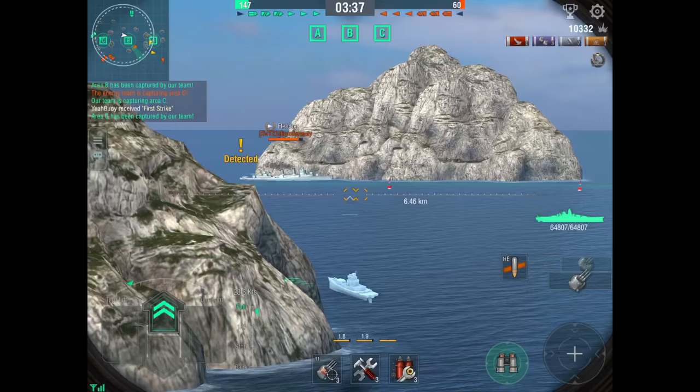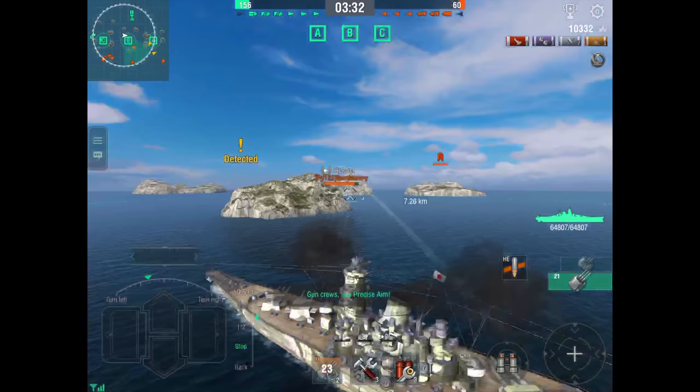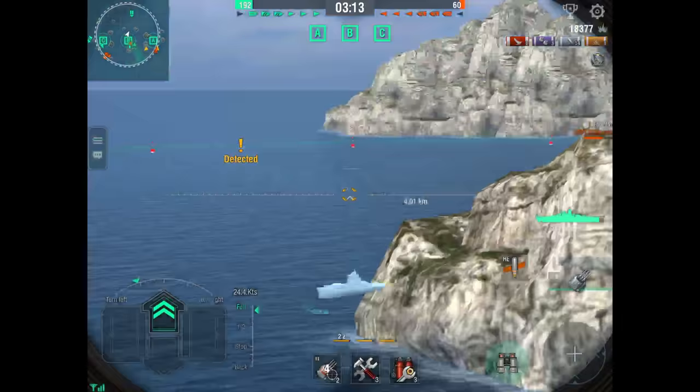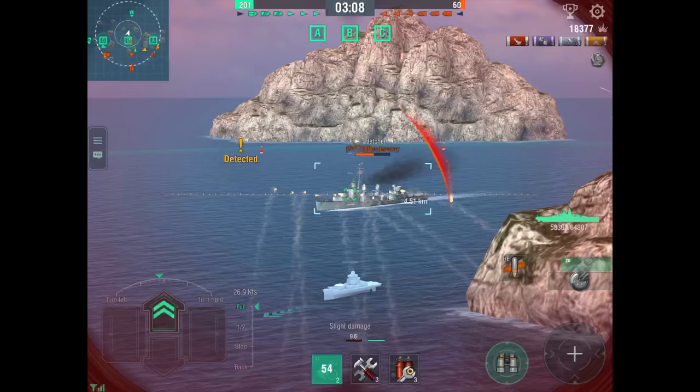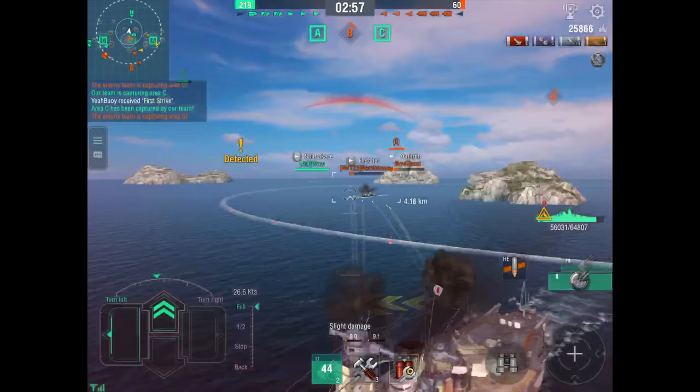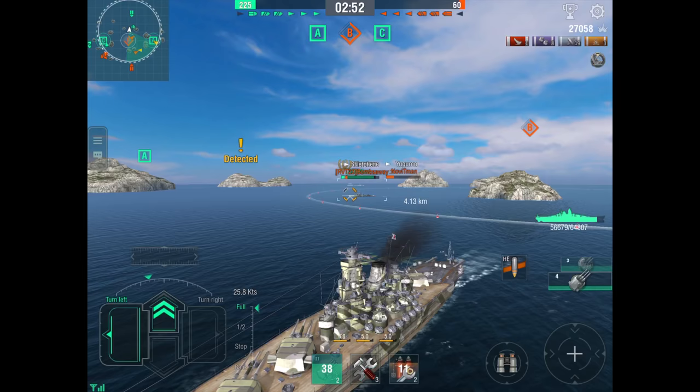Here's a Fletcher — watch my angling. He's going to sneak around the island. I'm turning left because I know he's going to be headed my way, and I want to make my ship parallel with his ship. That makes it really easy to dodge their torpedoes because you get to see them and have more time to react when you're moving in the same direction as the torpedoes. When he starts turning, that means he's firing — so I start turning left.